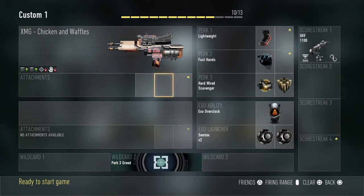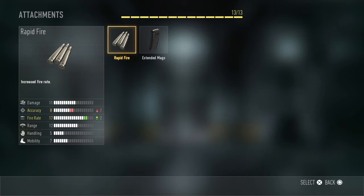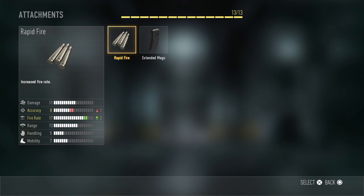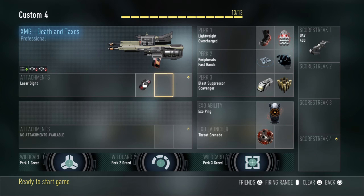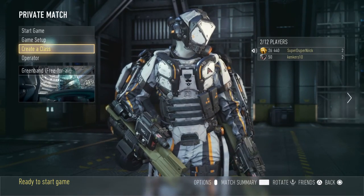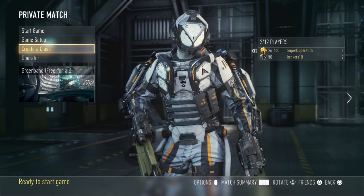To recap the stats: Chicken Waffles is minus-one accuracy, plus-two fire rate, minus-one handling. Beer and Pretzels is plus-two range, minus-one magazine size, minus-one reserve ammo. Smoke and Mirrors is minus-two damage, plus-one fire rate, plus-one range. Death and Taxes is a free laser sight, plus-one fire rate, minus-two range. Note that the laser sight on Death and Taxes means you can't equip Tracker Rounds or Parabolic Mic, leaving only Extended Mags and Rapid Fire as options. That's all the videos I'm able to do for now until I get the HBR, IMR, and Links.